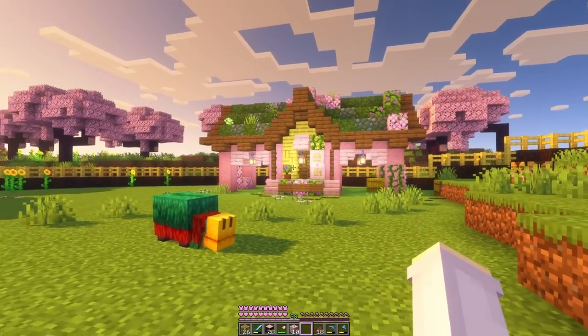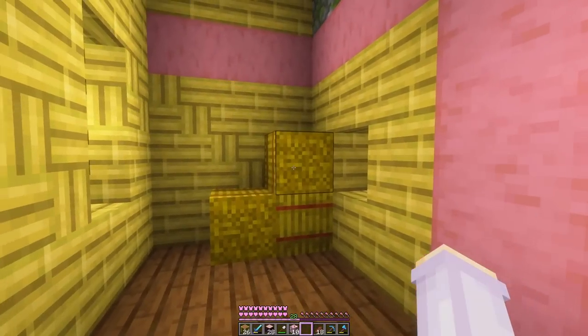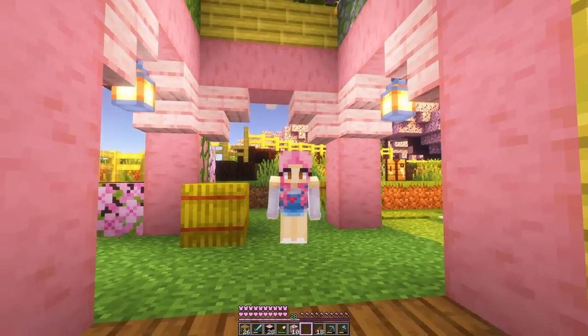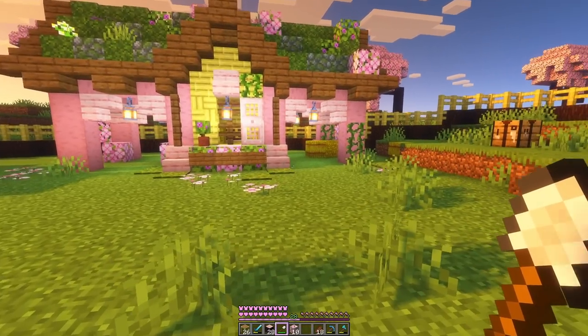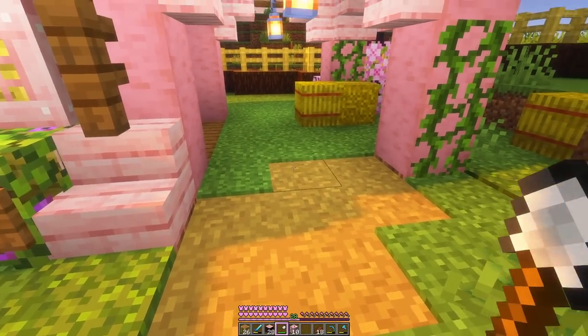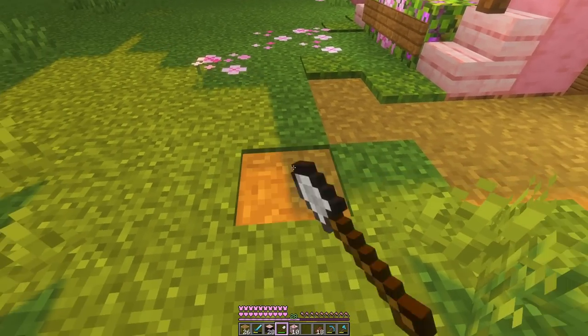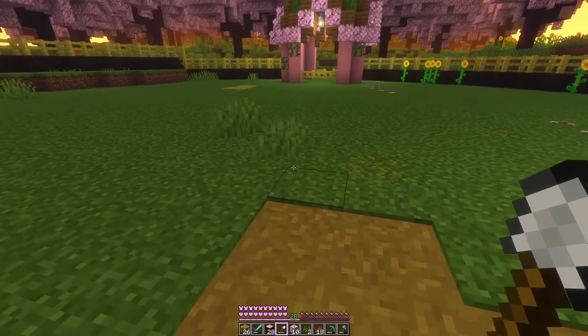And now we've finished our little building for them as well. I used it as kind of a hay bale storage. I know they don't actually eat hay, but we can pretend. Before we do any more decorating, I think I want to add in a path — so we'll do a path going from here to the entrance, and then we can start to decorate around it and figure out what else we're doing.